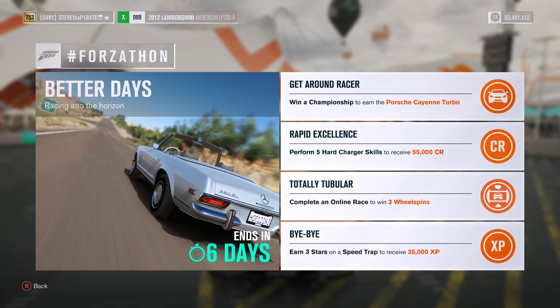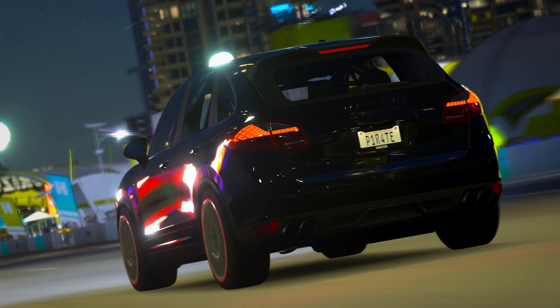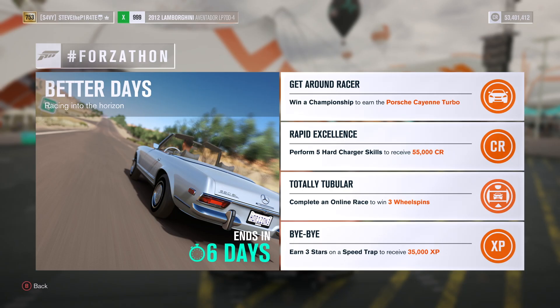This Forza-Thon is called Better Days: Racing into the Horizon, and it's running from Friday the 25th of January through Friday the 1st of February. During the last ever Forza Horizon 3 Forza-Thon, you can bag yourself the Porsche Cayenne Turbo, 55,000 credit, 3 wheel spins, and 35,000 XP.